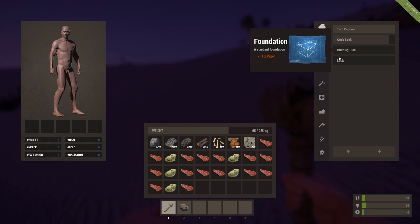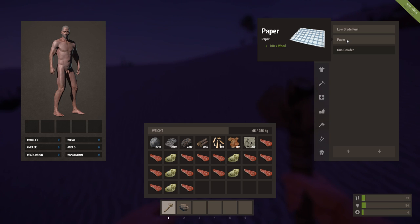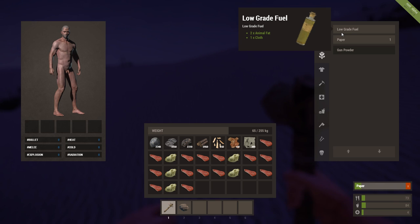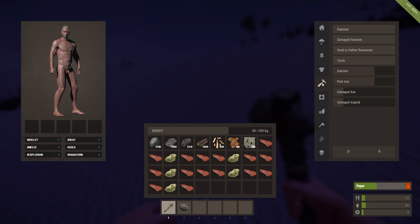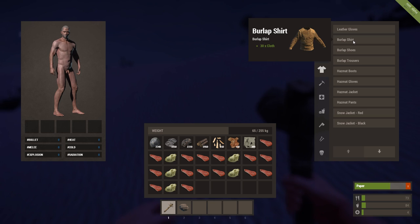Building plan — I know we're going to need that. We need one paper to do that, 100 wood. Look at all these different kinds of clothes you can build now — leather gloves, burlap shirt, burlap shoes.